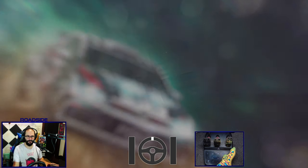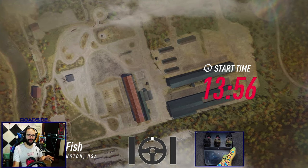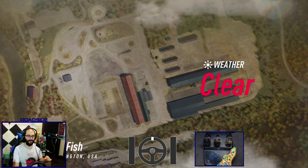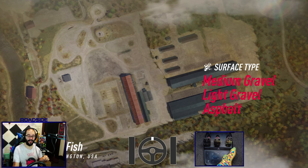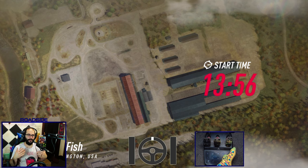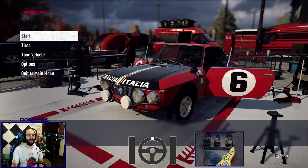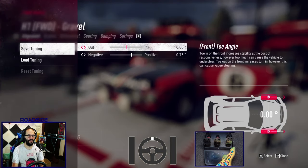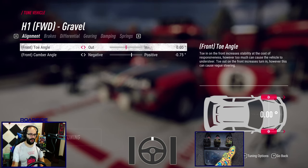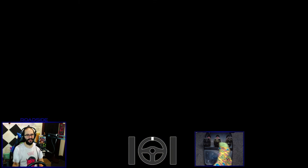I'm going to start with the Lancia because I feel that most people, this is probably going to be the car that they start playing the game with. I believe it's one of the very first cars that's unlocked. I'm going to give you some tips on how front wheel drive cars handle and how to properly drive them. So we're in our menu, going down to tune vehicle — this is the bone stock setup. I'm going to be doing this on all the cars today in the video.